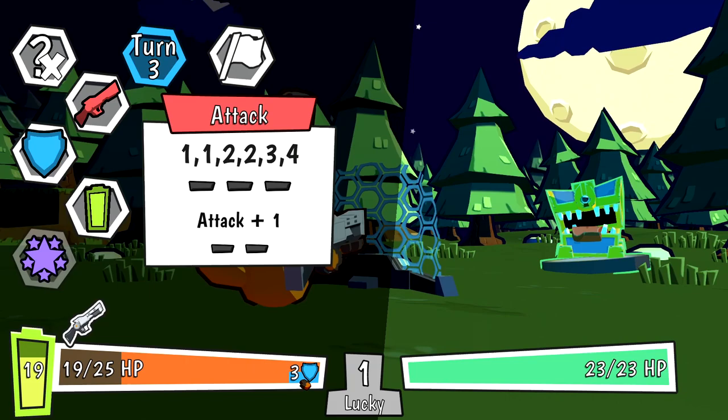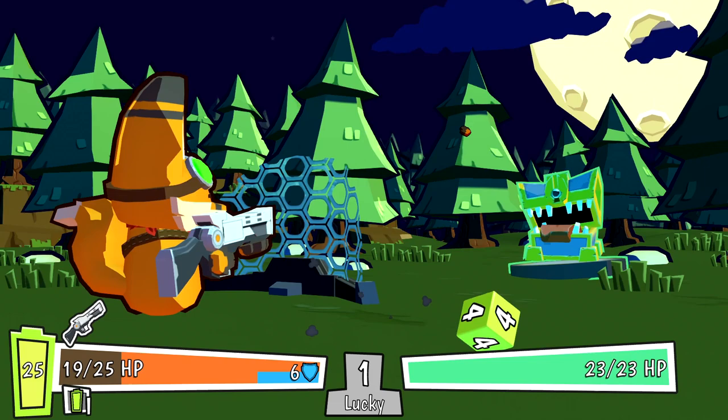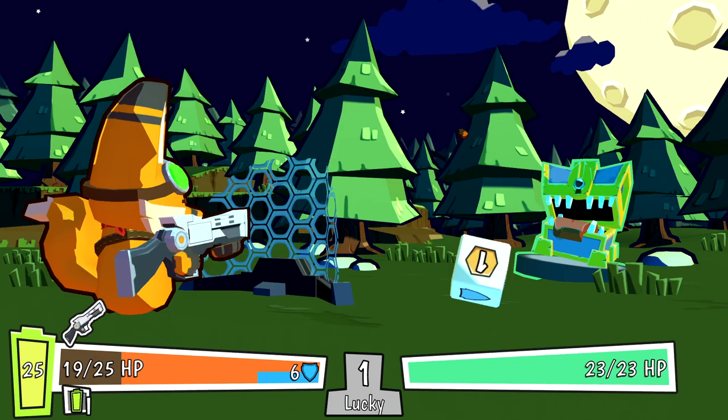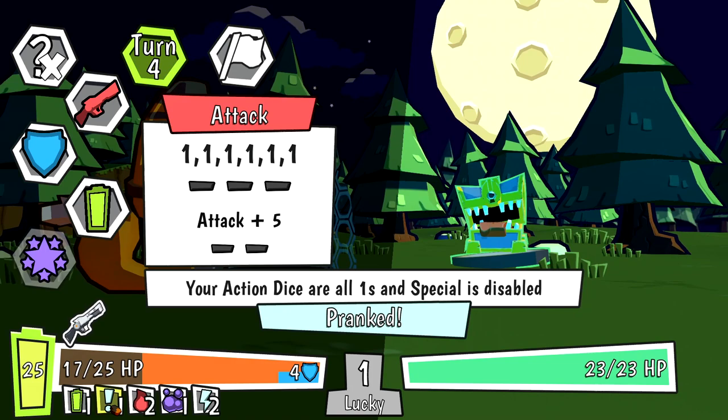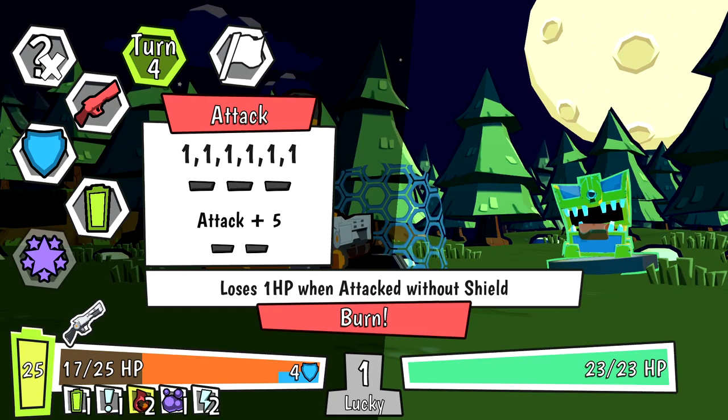We're at 3 shield now, and we lose a bit of shield at the start of each turn. I'm going to charge now. I don't know what happens if we overcharge — we're gonna figure it out right here. We very overcharged. Apparently nothing happens. And he just inflicted a ton of status effects on me. My action dice are all 1s and my special is disabled. That's horrible.